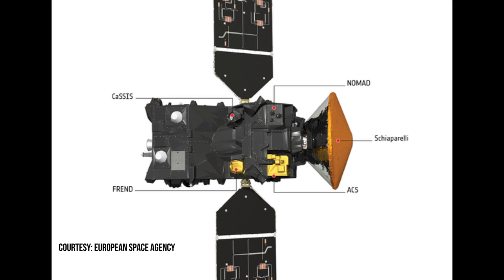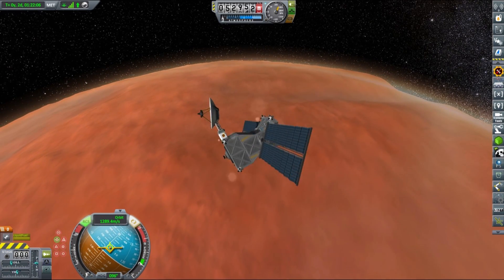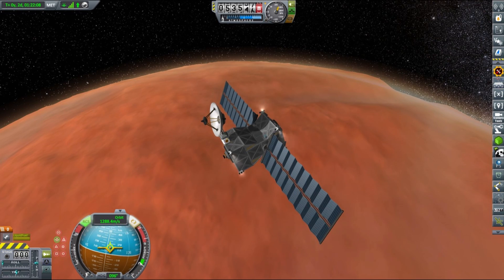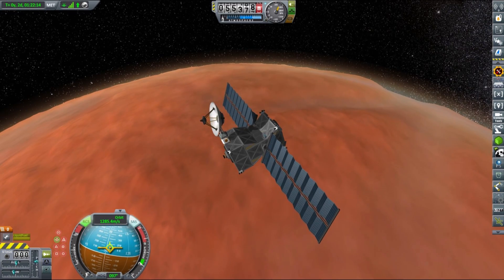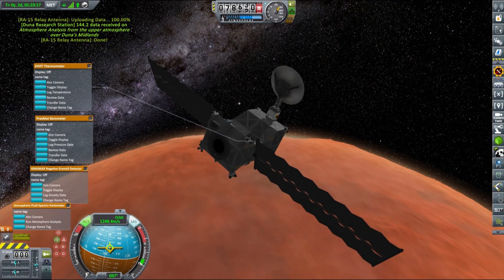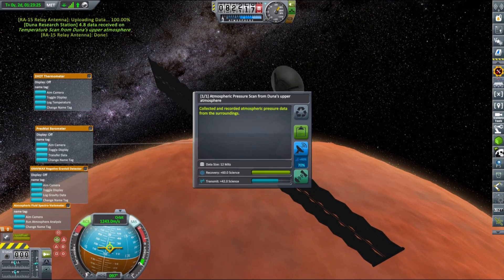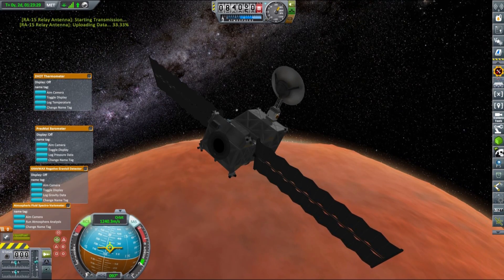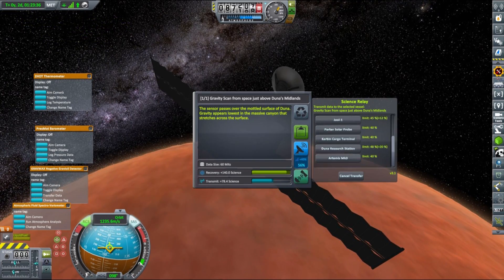CASSIS — Color and Stereo Surface Imaging System — is a high-resolution camera at 5 meters per pixel, capable of obtaining color and stereo images over a wide swath, providing geological and dynamical context for sources or sinks of trace gases detected by NOMAD and ACS. FREND — Fine Resolution Epithermal Neutron Detector — will map hydrogen on the surface down to a meter deep, revealing deposits of water ice near the surface, and will be ten times better than existing measurements. I hope you didn't mind this shameless excuse to talk about the ExoMars mission a little, but now we're back in KSP.